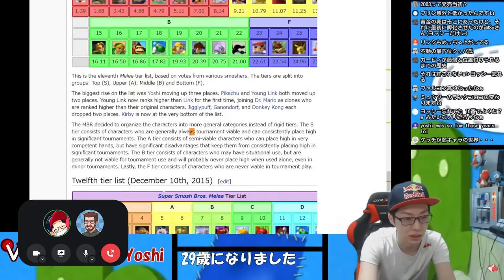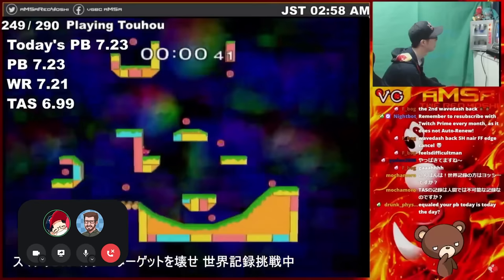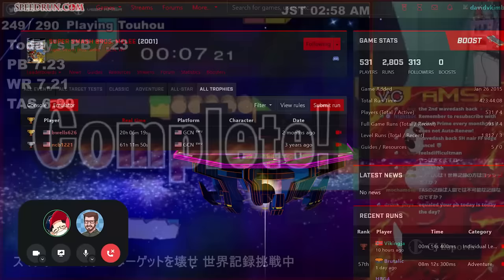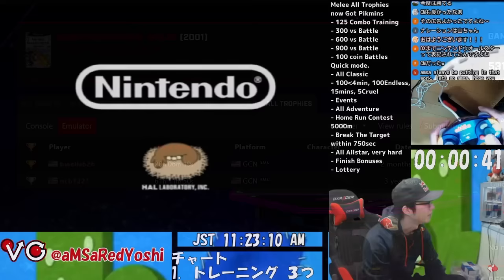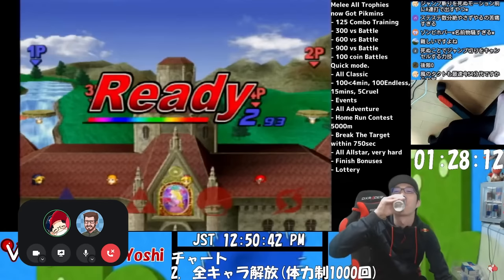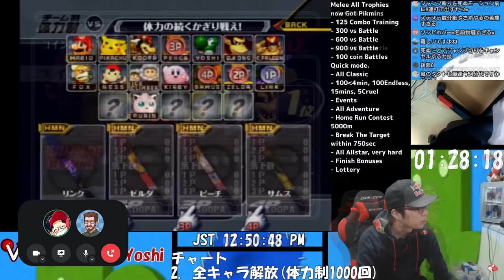How did you discover the All Trophies category? Netplay was not good at the time, so I was trying to find content to stream. At first I was trying Break the Targets speedruns — I was pretty into the Yoshi speedruns. But after finishing my runs, I was just looking for another Melee speedrun, and then I found the 100% one. Although Amsa wouldn't prepare much for his run, he did have two other runs to look at to inform his routing. At first I checked B-Wells' and NCB's runs. Basically I just checked the sequence — how to get this trophy, this trophy, something like that.